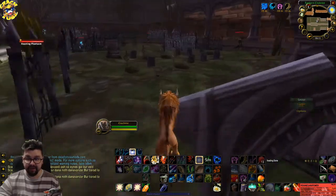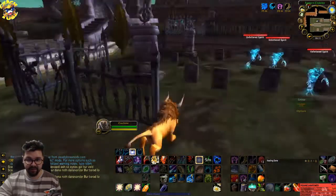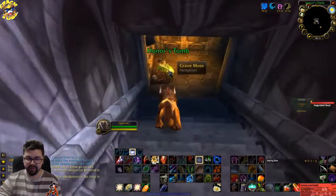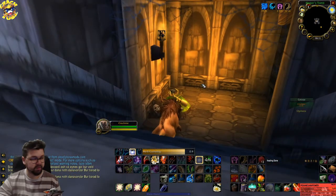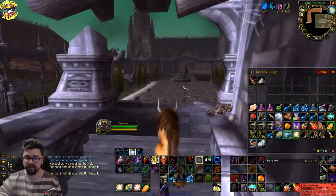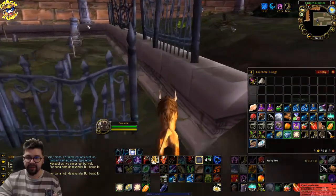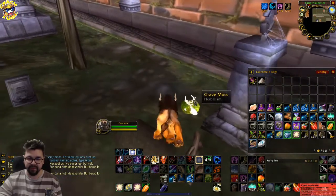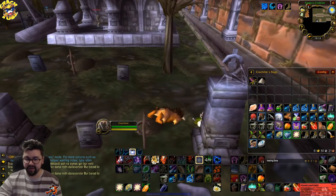You can be very lucky and find around six grave moss just by doing this path. Here on the field is where we find the grave moss, but you can also find kingsblood — we don't really need those, but there's no reason not to pick them up.